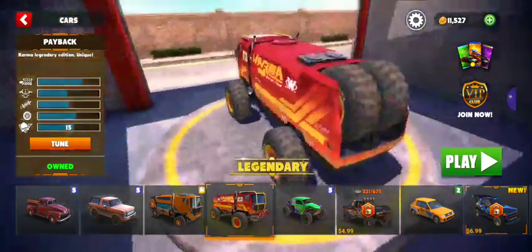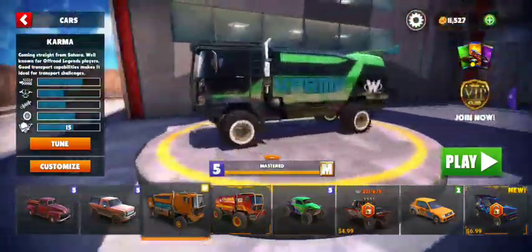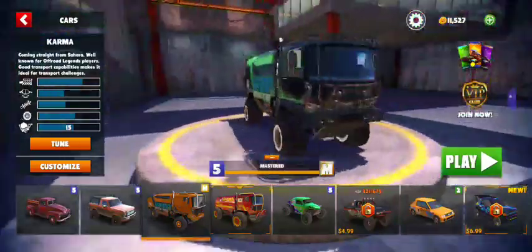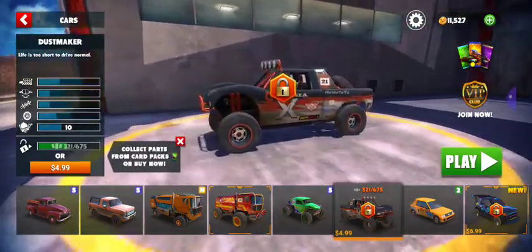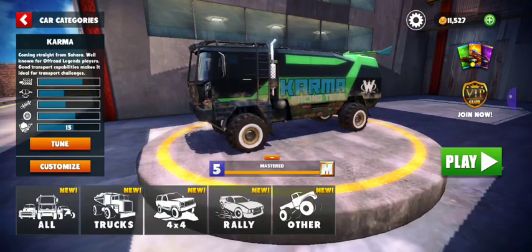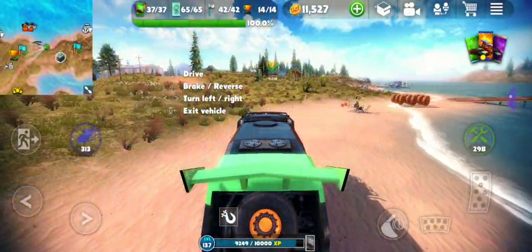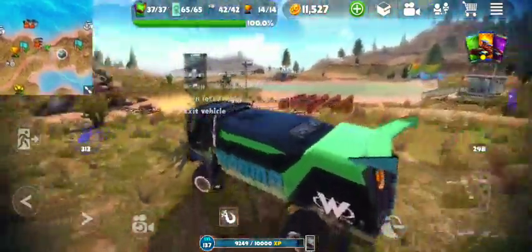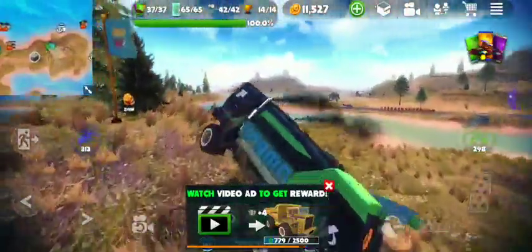We got the vehicle payback unlocked — this one, the legendary karma, basically it's called payback instead of karma. But that's kind of it. It's a lot different, but I like it, I really like it. I really need to get these unlocked but I'm just getting unlucky with card packs — a lot of the time I'm just not getting anything from them. Also let's go get some gold with these, like we do before we do island and the shore in the way in the video. Also, if you have any ideas of what you'd want me to do on here, let me know down in the comments below.